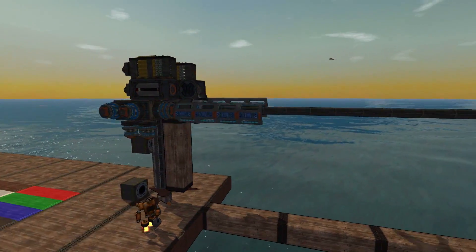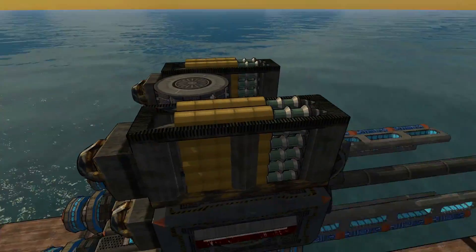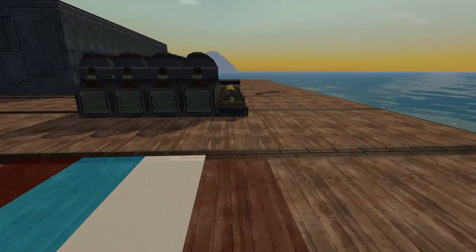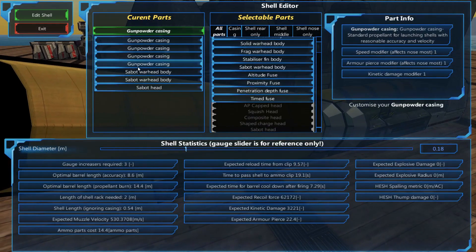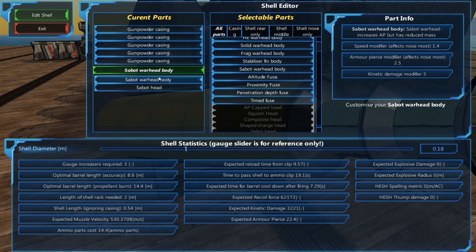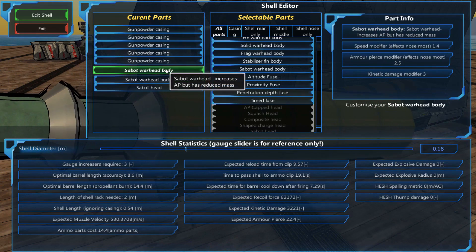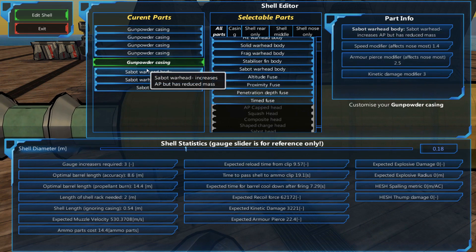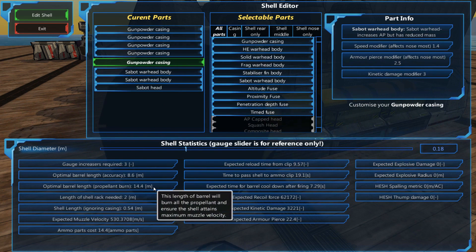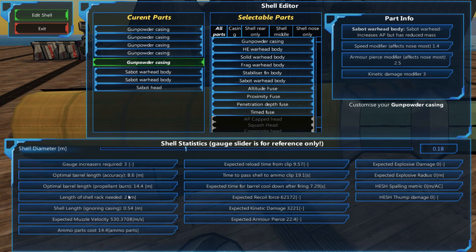When designing a cannon you want to choose your gauge and decide what sort of shells you want. In this case I've gone with two gauges — you can see these massive Sabo shells. I've put five gunpowder casings which increase shell velocity, and I have Sabo warhead bodies and a Sabo head on top. These are for high AP modifiers and add kinetic damage. Adding more gunpowder casings increases shell velocity but also increases the optimal barrel length for propellant burn, so adding more means a crazy long barrel — more powerful, but you have to make a trade-off somewhere.